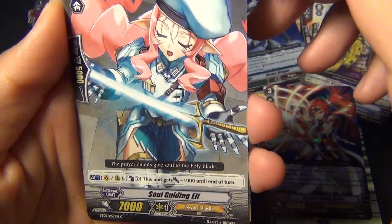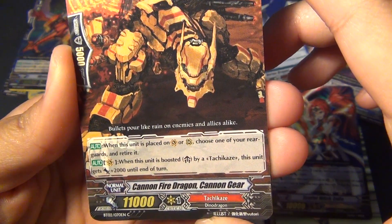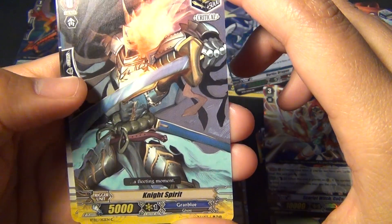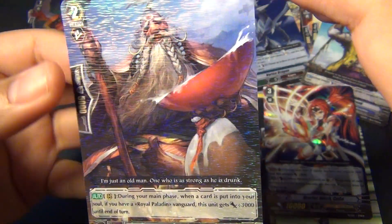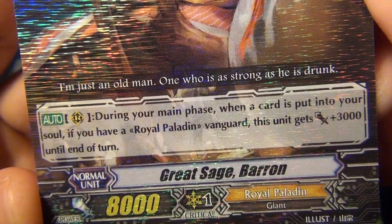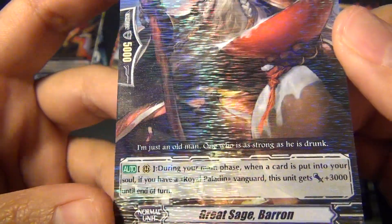Second pack: Soul Guiding Elf, Royal Paladin. Cannon Fire Dragon Cannon Gear. Night Spirit. Critical for Grand Blue. Three Minutes. Draw Trigger for Nova Grappler. And for my rare card, I got Great Sage Baron, Royal Paladin. During your main phase, when a card is put in your soul, if you have a Royal Paladin Vanguard, this gets plus 3,000 until end of turn. And this is the rear pattern — it's a bunch of lines just going across.